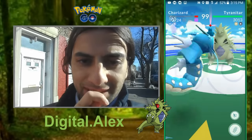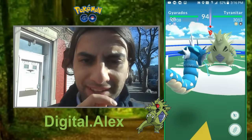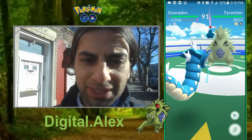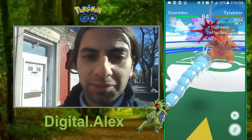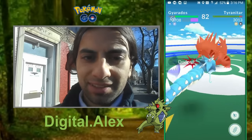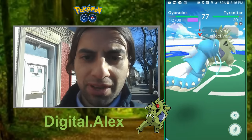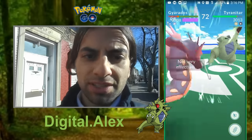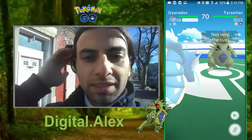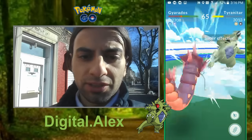Let's let this Tyranitar do some damage. Whoa — he's not effective. Yeah, he's not gonna be effective because this is Fire actually. Can we dodge this guy? This is really cool actually. We're gonna have to fight him up again. If you look right under his CP, you can tell the type he is. Whoa — Hydro Pump did some damage on Tyranitar actually.